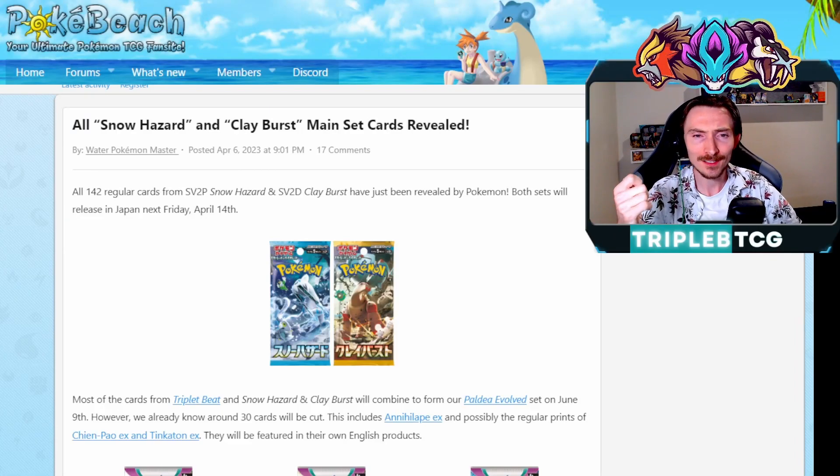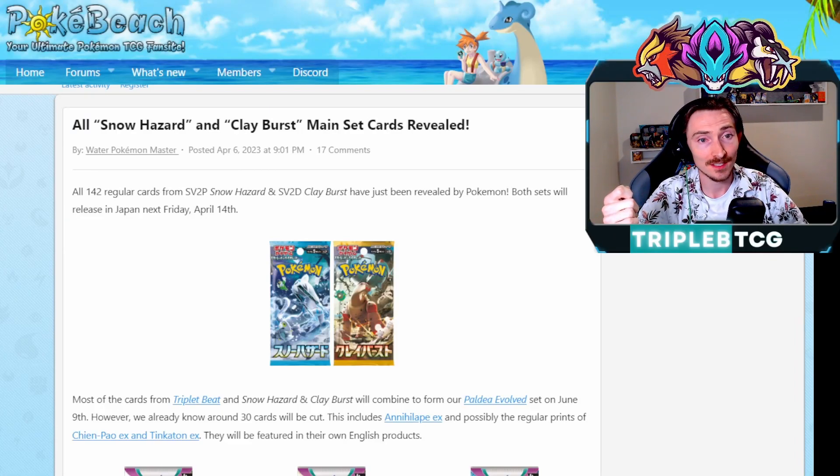Hey guys, Triple B here! So we finally have the full set list for the upcoming set Snowhazard and Clayburst coming out in Japan on April 14th next week. Haven't seen all of the secret rares and stuff, but as the set gets closer to release date, I'm sure we'll start seeing more leaks of that. I have covered a lot of the cards though, so if you haven't kept up with the reveal videos, they should be popping up on the screen right now, but we'll just give a quick summary taking a look through the list.